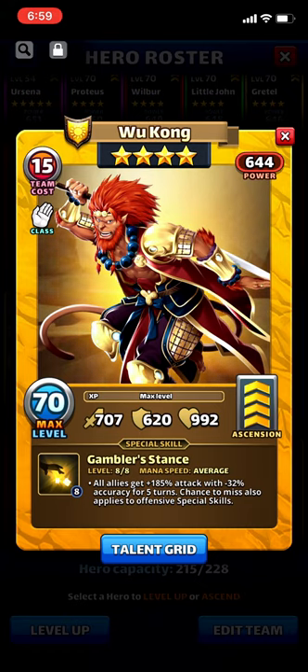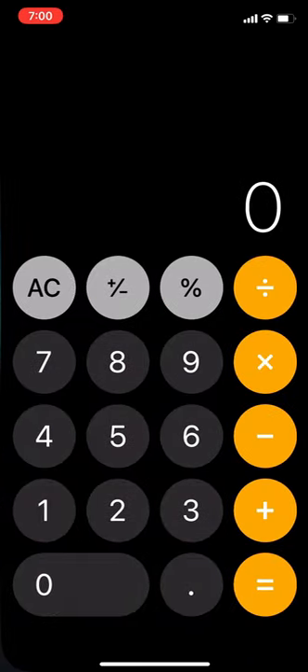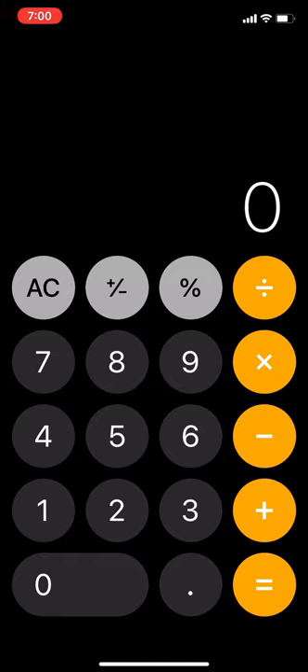If you have a hero like Ariel or Brinhild — or an elemental link that gives mana generation — and you want to calculate the effect, here's how. Normally a tile gives one unit of mana. So say Ariel's bonus is active — I think it's 24 percent, same as Brinhild's — and you have a level 17 mana troop giving an 11 percent bonus. That's collectively a 35 percent boost to mana generation.